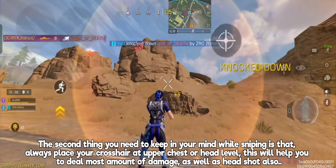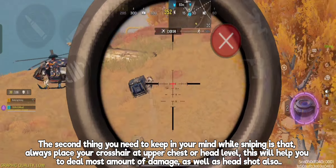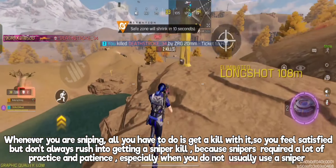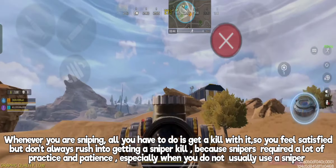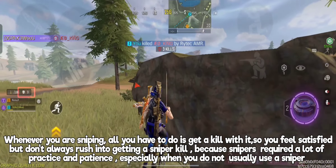The second thing you need to keep in mind while sniping is: always place your crosshair at upper chest or head level. This will help you to deal the most amount of damage, as well as headshots. Whenever you are sniping, all you have to do is get a kill with it so you feel satisfied, but don't always rush into getting a sniper kill, because snipers require a lot of practice and patience, especially when you do not usually use a sniper.